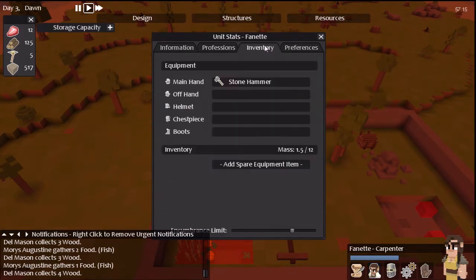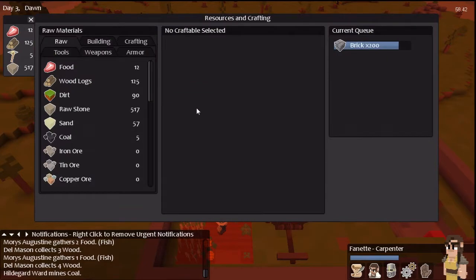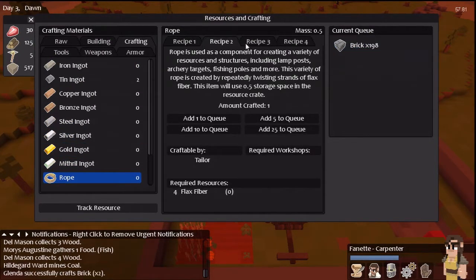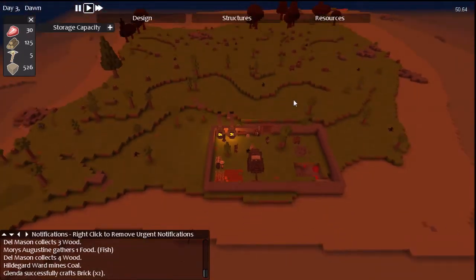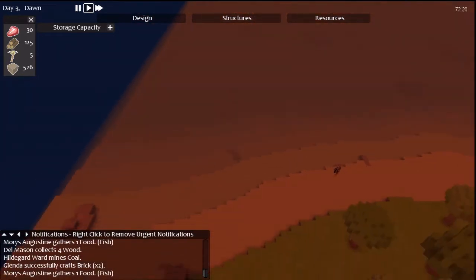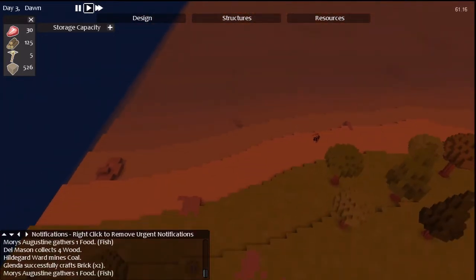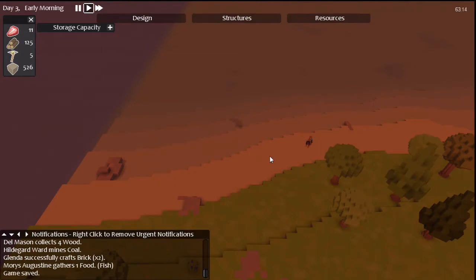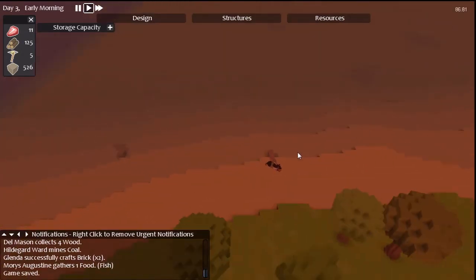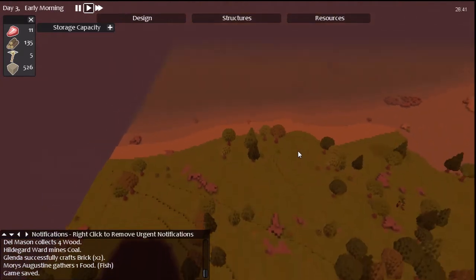I'll be able to add more dirt to the mining process shortly. Just going to have a look around the map and see what enemies have spawned now. We have one of these bad boys — a goblin wolf rider. Just what we want to avoid.